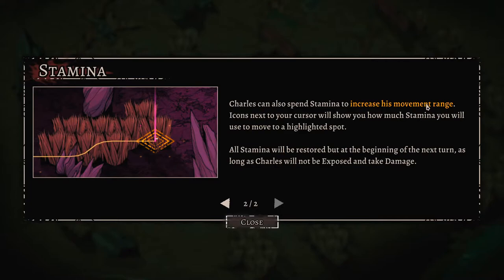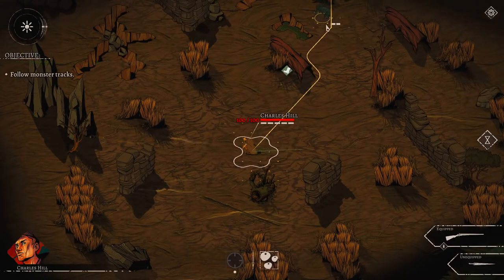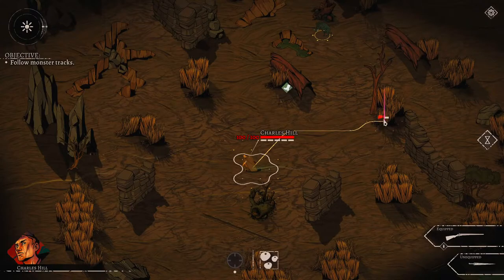Charles can also spend stamina to increase his movement range. Icons next to your cursor will show how much stamina you will use to move to a highlighted spot. All stamina is restored at the beginning of the next turn, as long as Charles is not exposed and doesn't take damage. Time to follow the monster tracks.